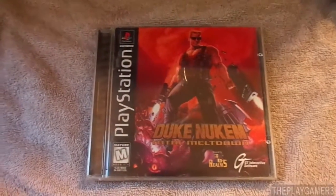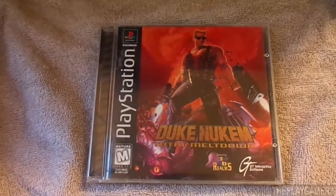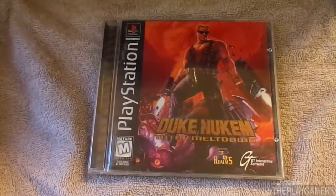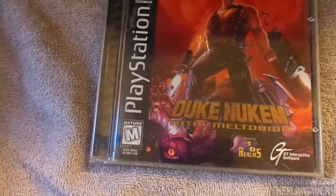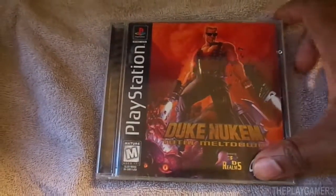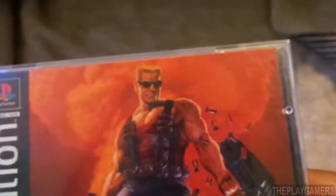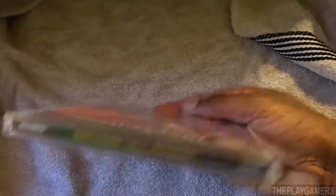This game takes place after the events of Duke Nukem 2, which was only released on PC. You play as Duke, the main character, as he returns to Earth after dealing with an alien threat. He then books a trip to Los Angeles hoping to take a well-earned vacation, but his plans are ruined when his flight is shot down by an unknown alien threat. He then learns that the aliens are attacking Los Angeles and have mutated the LAPD.